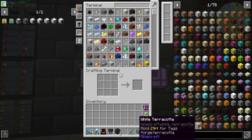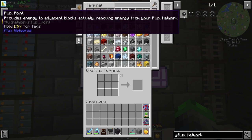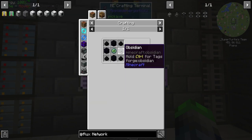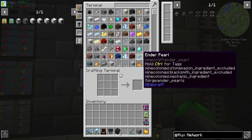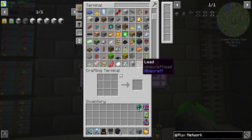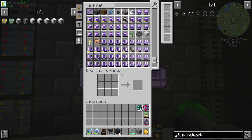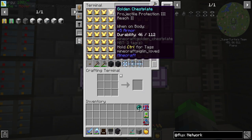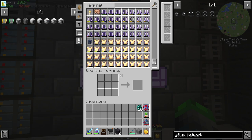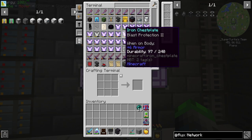We are going to upgrade the power system using Flux Networks. We're going to need to make quite a few of these. The reason we made the mob farm last episode was to get more ender pearls automated, though it had an unseen side effect — we now have a lot of armor with some pretty good enchantments on them. We could pull those off onto books, but we'll deal with that another time.